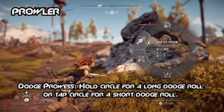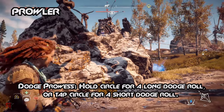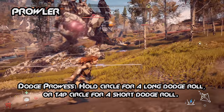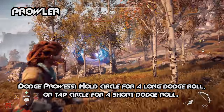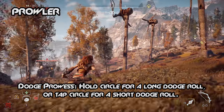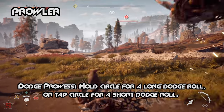Dodge Prowess: hold Circle for a long dodge roll, or tap Circle for a short dodge roll. This is one of the most important skills to obtain because you're constantly fighting machines and dodging is the key to winning each and every fight. By having a longer dodge animation, you will be able to successfully avoid being hit by wide attacks from deadly machines. This is especially useful once you're 12 to 14 hours into the game, as you'll be hunted by Ravagers that sport a dangerous beam attack requiring Aloy to constantly dodge. Once you're 18 to 20 hours into Horizon, you will face off against Rock Breakers, who are absolutely enormous. This skill is practically a requirement if you want to ease towards victory against them.